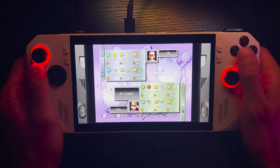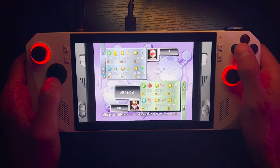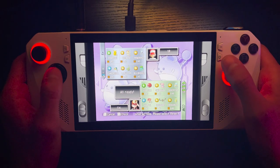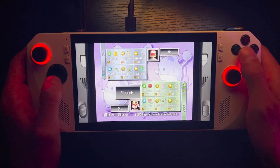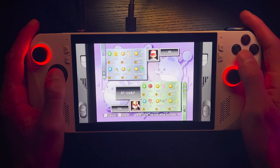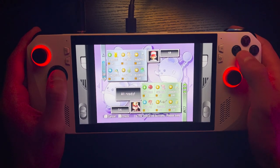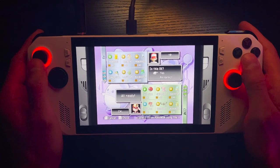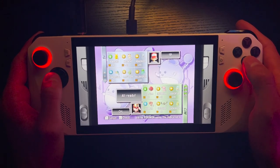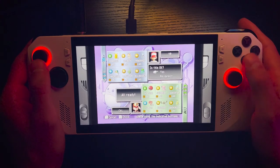We'll start with Cyndaquil. I also don't know what buttons correspond to what — hopefully that's A. I don't know which one is the down button. Let's reselect. I think that's Cyndaquil. Okay, this is the D-pad. Larvitar and Bulbasaur. We figured it out.